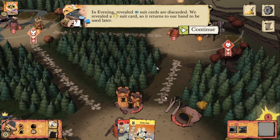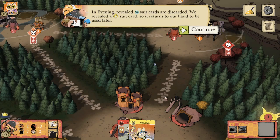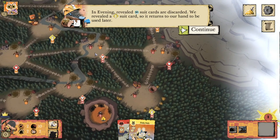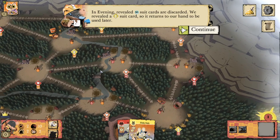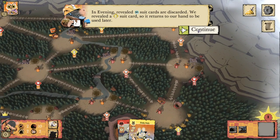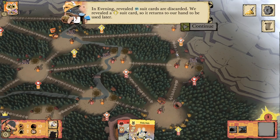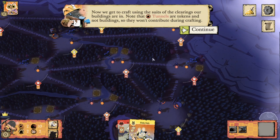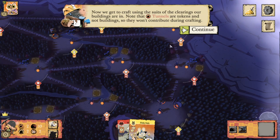Very nice. In Evening, revealed bird-suited cards are discarded — we revealed a rabbit-suited card, so it returns to our hand to be used later. Like the Lizards, we actually prefer not to have bird cards for our actions and swaying, because we'll have to discard those. Now we get to craft using the suits of the clearings our buildings are in. Note that tunnels are tokens and not buildings, so they won't contribute during crafting.